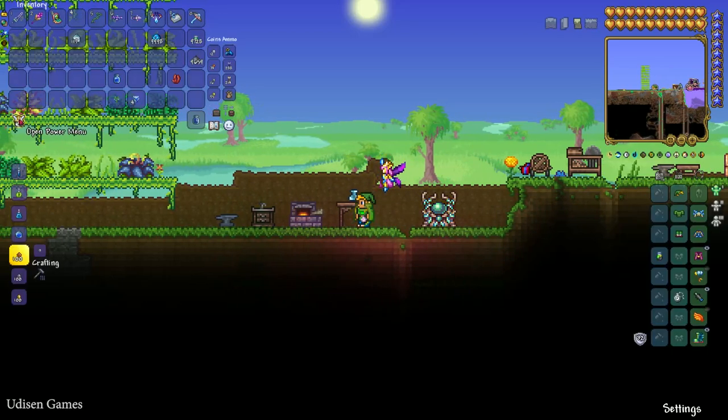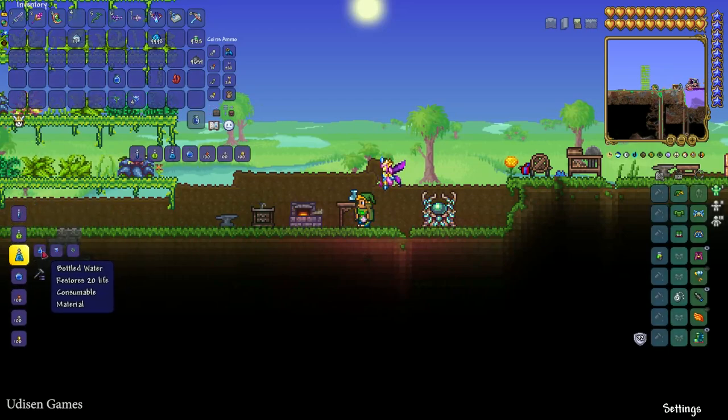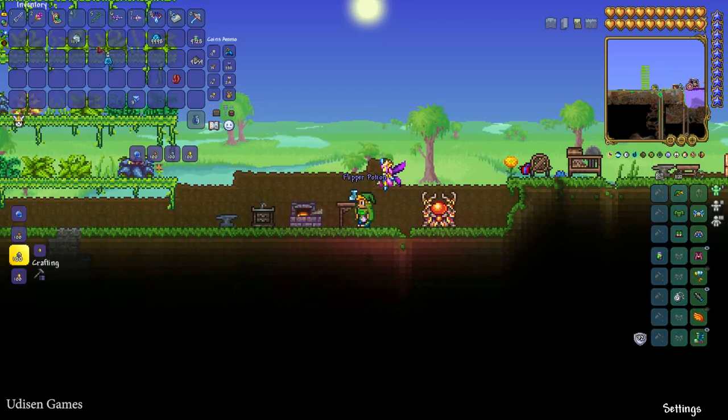Now craft your potion at the Alchemy Table. Use one Bottled Water, one Shiverthorn, and one Waterleaf to make the Flipper Potion.